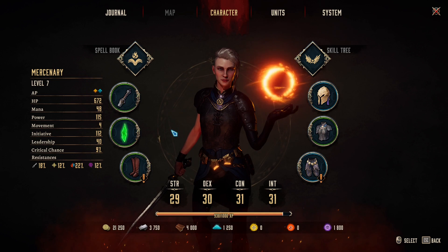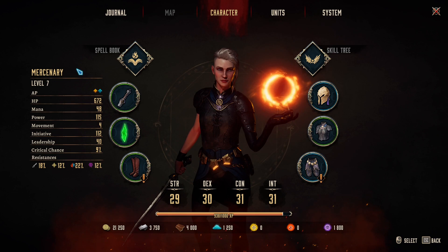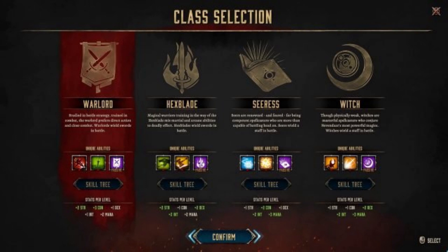This leads us to classes. Your main hero Aviana starts as a Mercenary, but she can choose a class after completing the prologue and two more maps. I strongly recommend planning your class from the very beginning. Warlord is a pure warrior class, Ceris is a pure mage class, Hexblade is a mix of warrior and mage, and Witch is a very special class specialized in buffs — it makes your enemies very weak and die slowly. Let me know in the comments which class you choose!